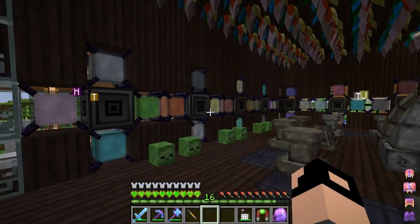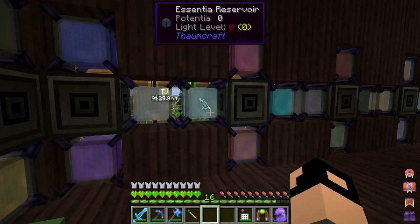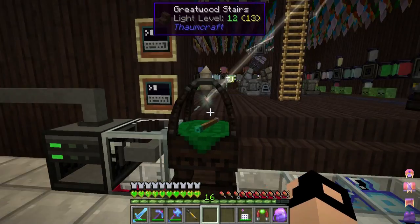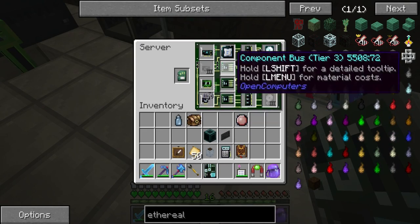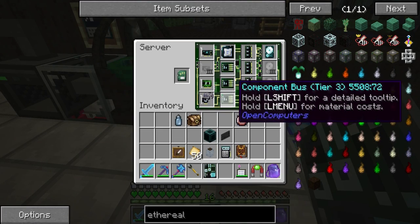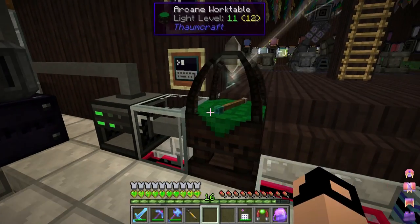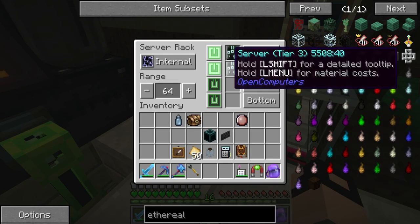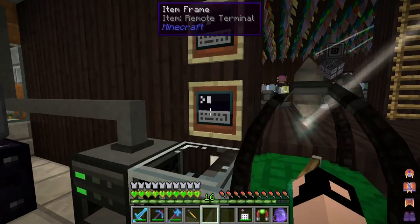I want to monitor the level in these essentia reservoirs, so each set of four and three jars on the corners has an adapter block hooked up to it. There's one server on the bottom here that monitors all of this — it's completely maxed out with components, as many component buses as you can have. I could add one more adapter block if I pulled the internet card out, but it's nice to have. They're hooked up to these terminals because I can't use a monitor on there — the remote terminal still counts as a keyboard and monitor when bound to it.